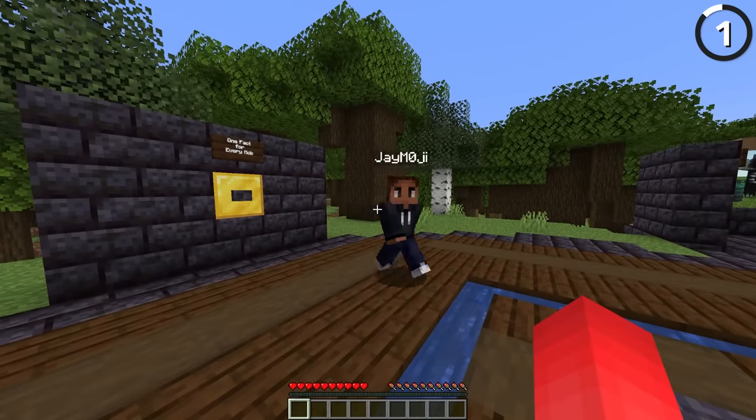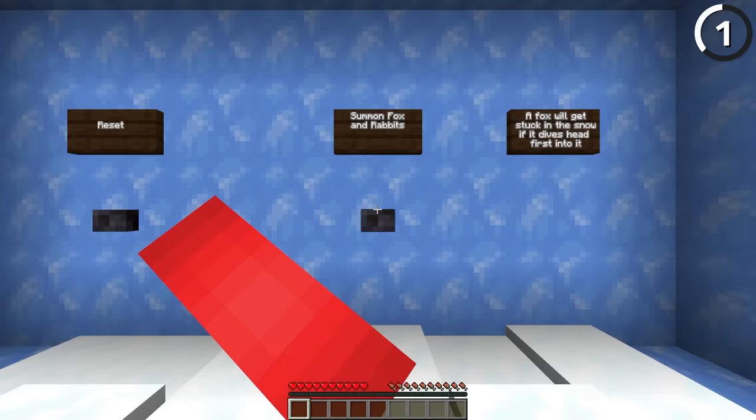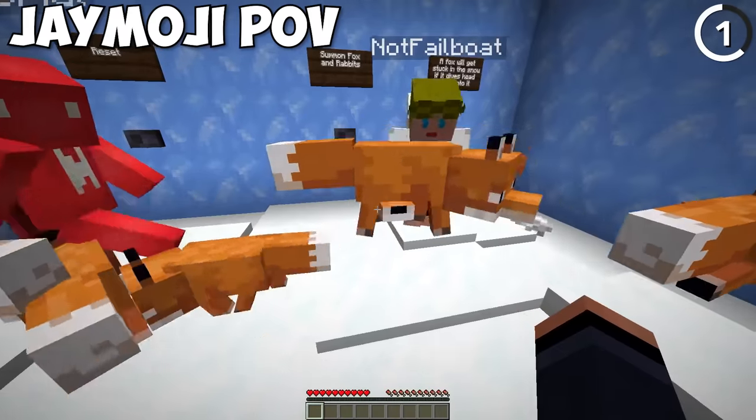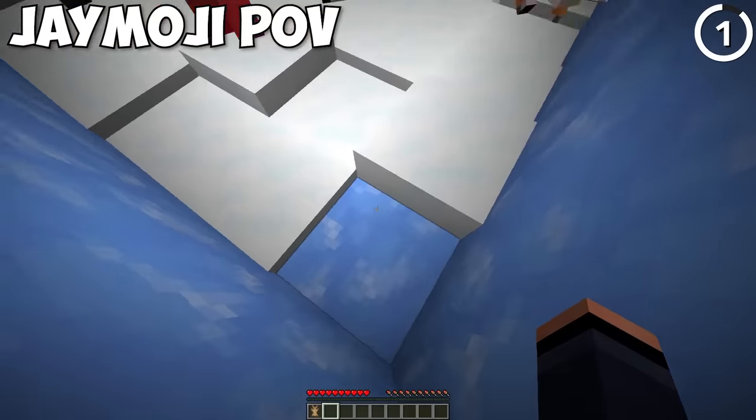We've got 79 facts to cover and we've got to move fast. Starting with our first mob, the fox. When they leap, they can get stuck in snow. This fox right here got stuck in the snow and it shivers — that's cute.